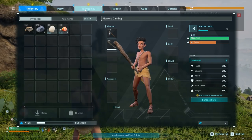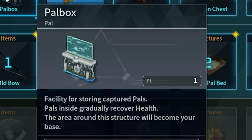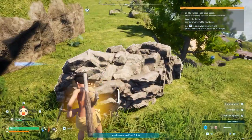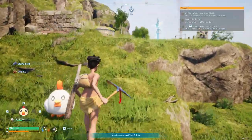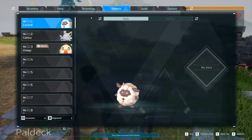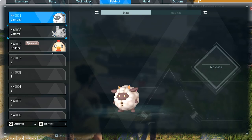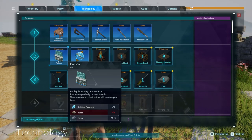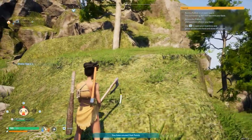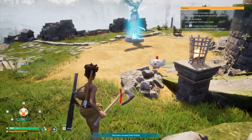Next on the guide it says I need to unlock the pal box — it stores pals and they gradually recover health. I'm feeling it, I'm loving this game. There's something about it I really like. I also noticed they have a pal deck, which tells you data about them when you catch them. Now how do I craft this pal box? Got a stone axe now — it'll make it easier to get wood.